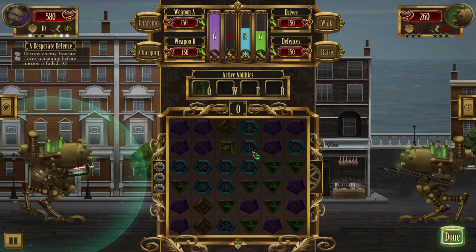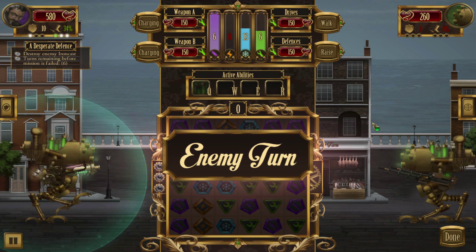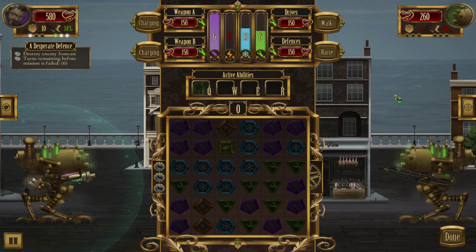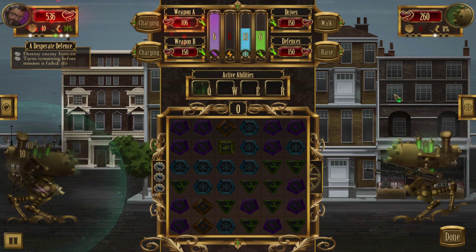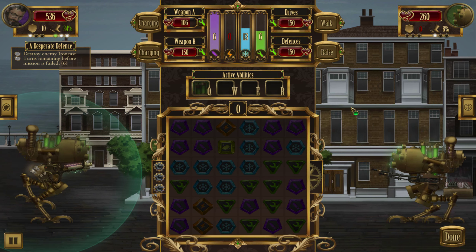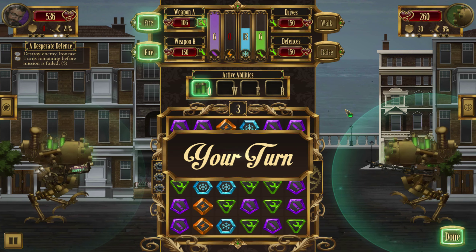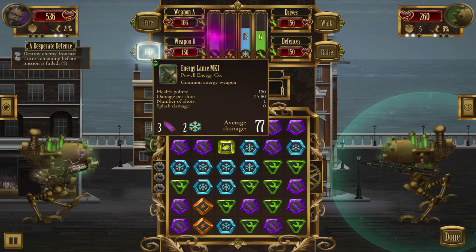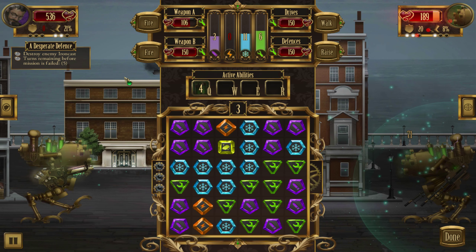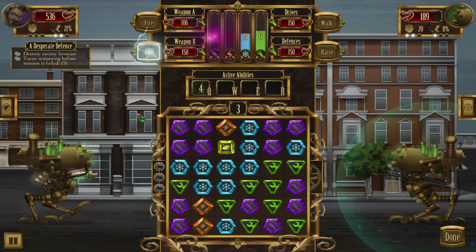Doing pretty well, unfortunately we don't have much energy on the board now. Should have missed most of those — most of them. At least I have shields. He's focusing a lot more on shields than I am, which means we can use our liquid reactors to bypass his shield. Take that! One more energy lance.